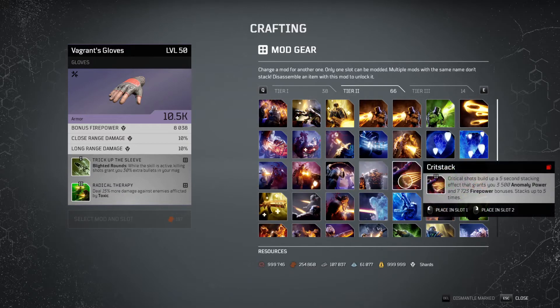Then we go on to Crit Stack. Crit Stack is very good again if you're using a build that hits a lot of crits. I worked it out — at level 50 you can get a total of 38,000 extra firepower from it, which I believe is quite strong.